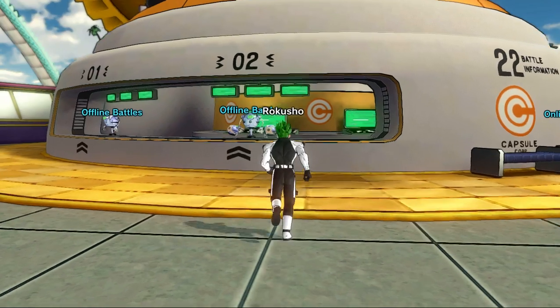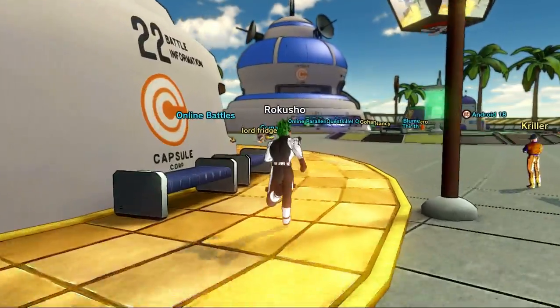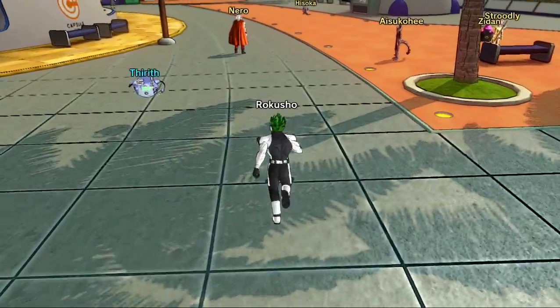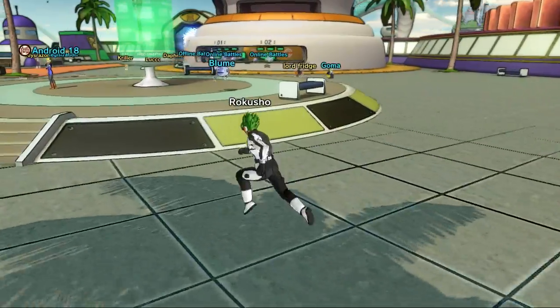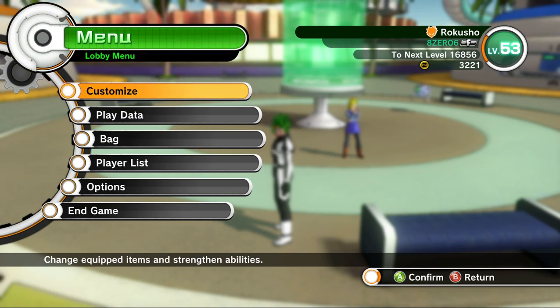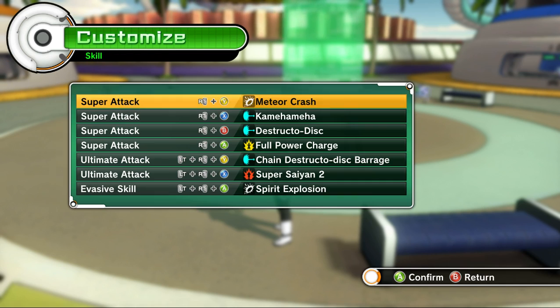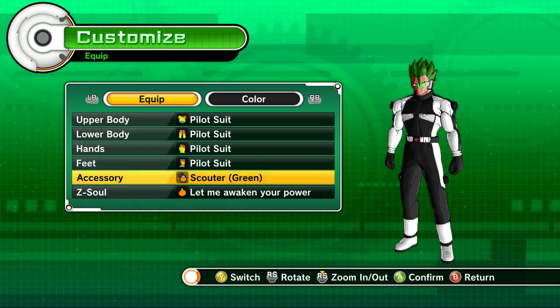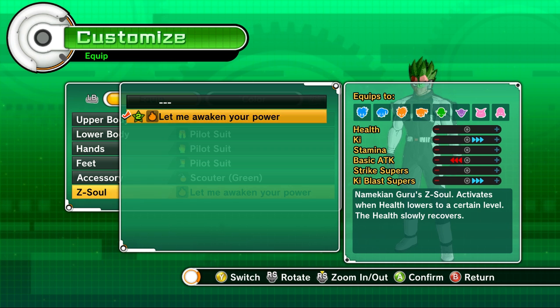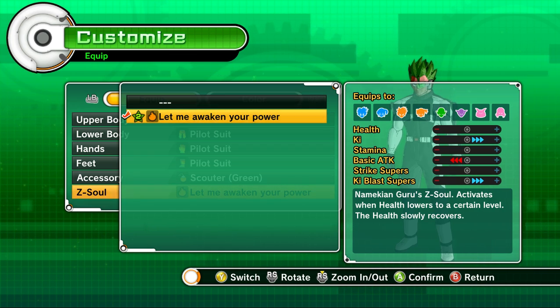Anyway, I'm not going to continue. I did this video to show you guys what's been happening while I was away. I got a few new clothing items, and I have something new here — the Z Soul. This is a new one I have: Guru's Z Soul. For those who don't know, Guru is the big fat Namekian from Dragon Ball Z, from the Frieza arc — there's one big fat Namekian who's like a king. So this is my power-up.